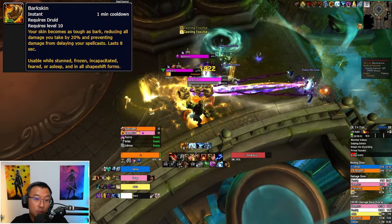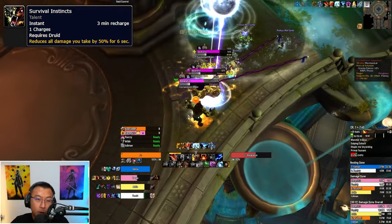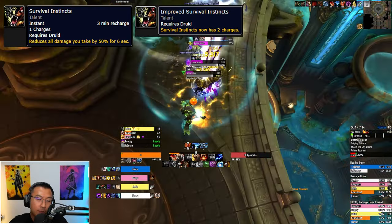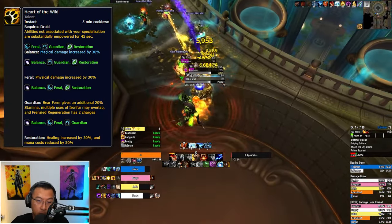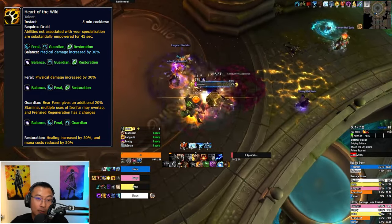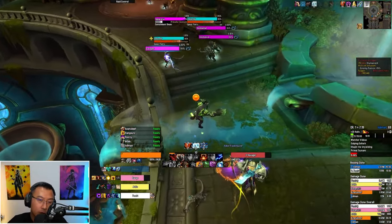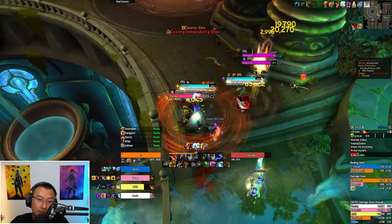You will use defensive-only cooldowns when the above are unavailable. The first is Barkskin — it grants 20% damage reduction on a short cooldown, used liberally. Survival Instincts is your biggest defensive: 50% damage reduction for 6 seconds on a long cooldown. If you take the Improved Survival Instincts talent, you have an additional charge. Lastly, some builds pick Heart of the Wild, a purely offensive cooldown that boosts physical and Moonfire damage on a long CD. Rule of thumb: bears are very strong against physical damage with Iron Fur but weak against magic and DoTs like bleeds — cycle Survival Instincts, Barkskin, and Rage of the Sleeper against these.